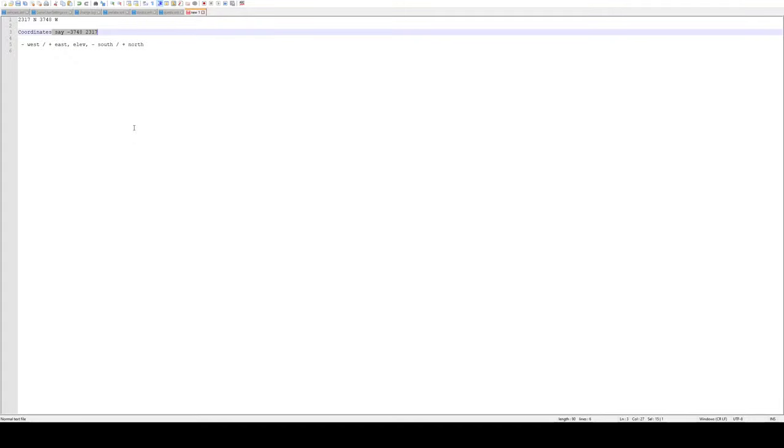On the East-West coordinate, a positive number is going to mean it's East on the map and a negative number is going to be West on the map. Same on the North-South: North is going to be a positive number, South is going to be a negative number. However, in the actual map in the game, you're going to notice that those numbers are going to be reversed and they're always going to be positive, which makes it a little harder to figure out how the numbers lay out.